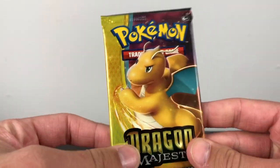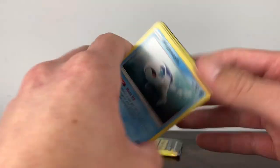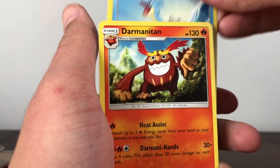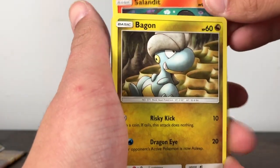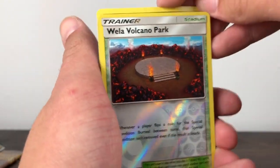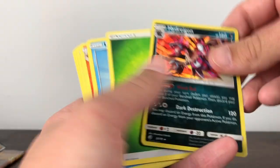Throwing that over there, getting the dark energy out of the way. We got the Dragonite pack — throwing that to the side, code card. Getting into it with a Leaf Energy: Lapras, Darumatan, Hydreigon — wait, Hydreigon — Wishiwashi, Sandile, Bagon, Totodile, Dratini, Wela Volcano Park reverse, and the final card is Hydreigon regular rare. Throw him over there.